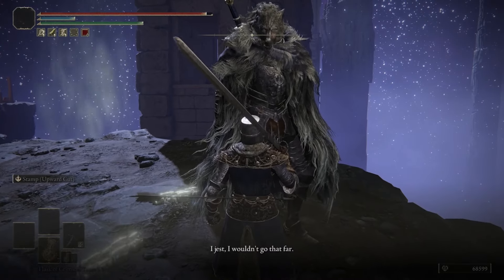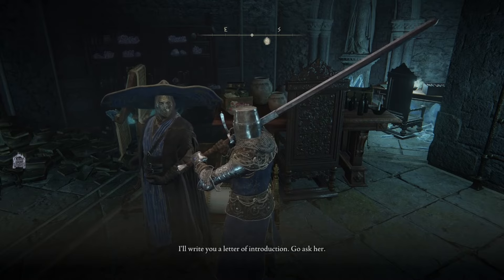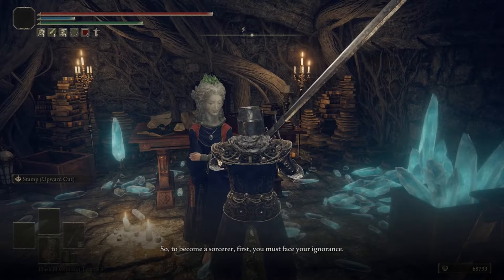Head back to the Three Sisters in Liurnia and talk to Seluvis once more. He's then going to give us an introduction letter to Sellen, and then head back to the Waypoint Ruins in Limgrave and start talking to her to exhaust all of her dialogue.